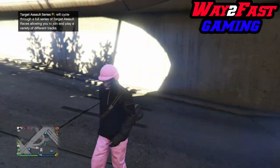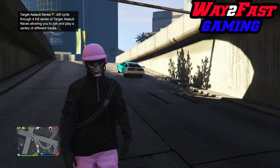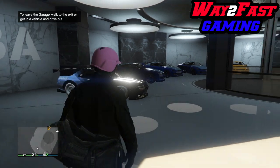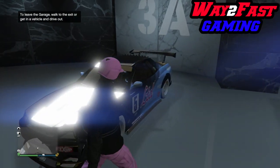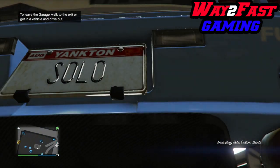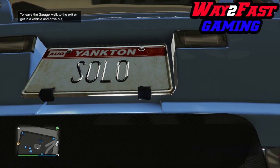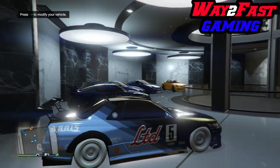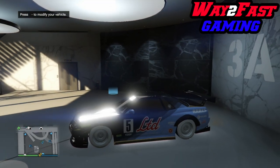Once you confirm there's no tracker on the Oppressor or Deluxo, walk back into your CEO office garage on foot. Hop into your Elegy Retro Custom — this one has custom plates on it. Then enter the mod shop inside the CEO building. You're going to modify the vehicle — specifically, we're going to change the license plate.